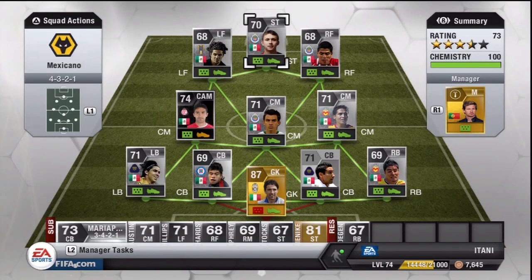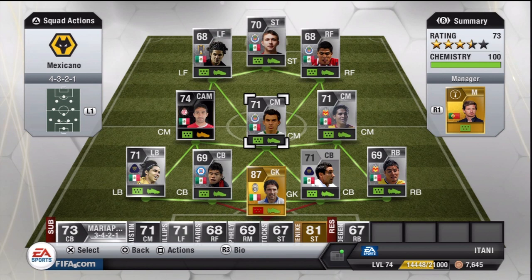What is up guys, today I bring you a new team that I've made and it plays so amazingly. Seriously, this team — they have so much chemistry, they make the runs, they are so easy to play with, and they are so cheap for a silver team. I think this team would go for around 20 to 30k if you don't include the inform I have in centre midfield. The strikers, the midfielders, the defence — seriously, you have to try this team out.